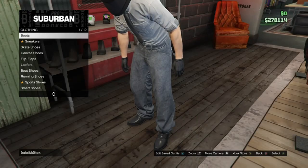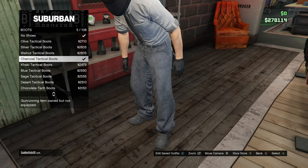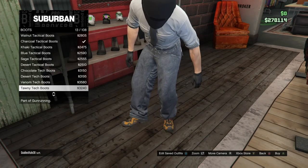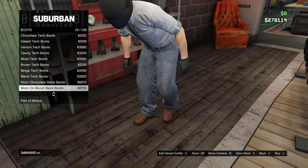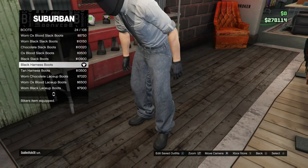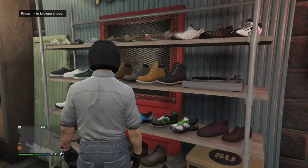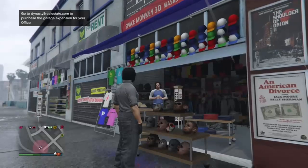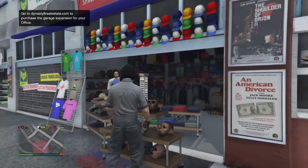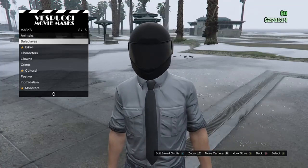I couldn't find shoes in that store so I head over to this store. You want to go to boots and scroll down. I know they're black boots — black work boots — you guys will see them in the video.